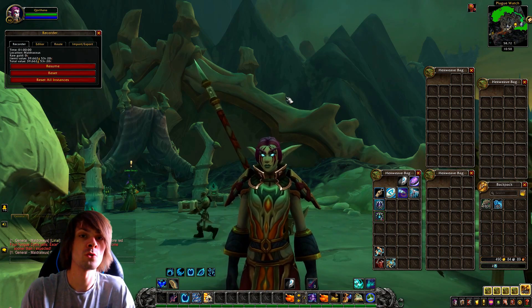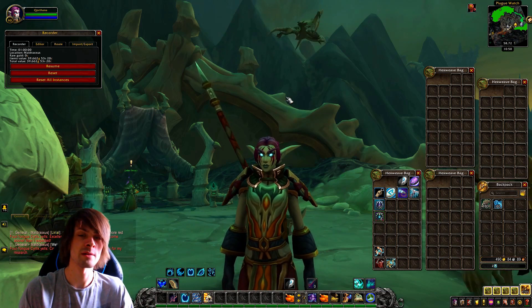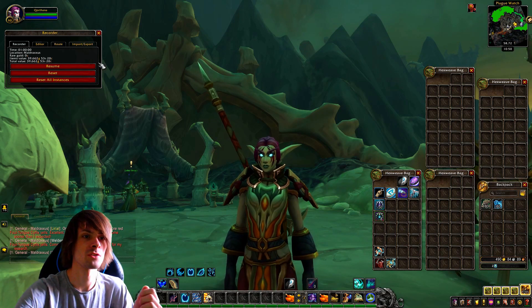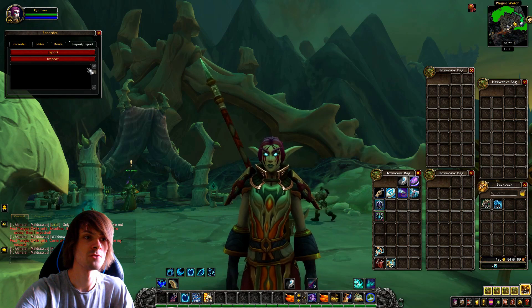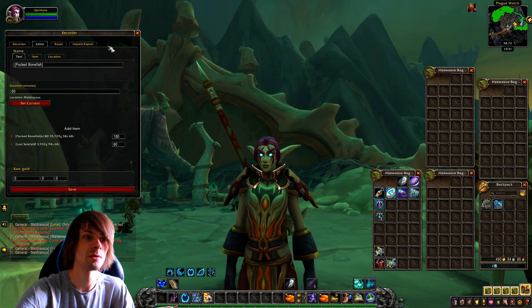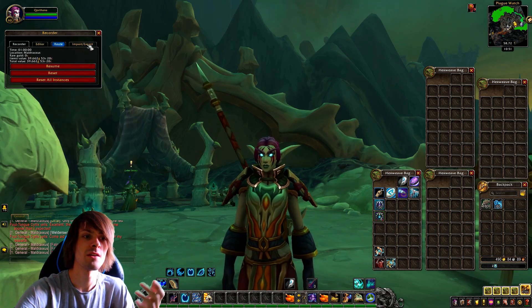If you want to value this on your server, you can use the Worth It import, which is in the description below. Go into Worth It, head to the import/export section in the recorder, paste it in and press import. It'll open up and you just press save — that's how you do it.